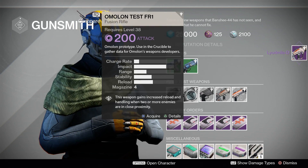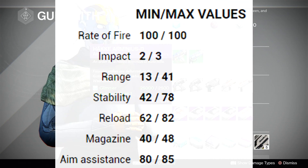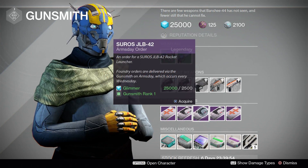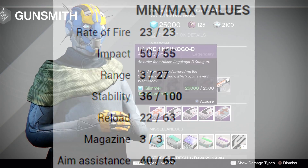For the test weapons, there are 2 PvP weapons and 3 PvE ones. The weapons for next week are the Hake Arminius-D Auto Rifle, the Suros RE-45 Auto Rifle, the Suros JLB-42 and JLB-47 Rocket Launchers, and finally the Hake Jinkukogo-D Shotgun.